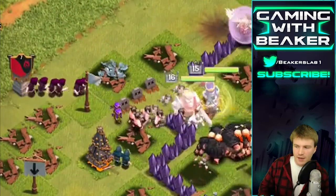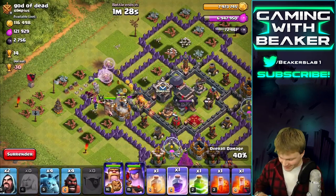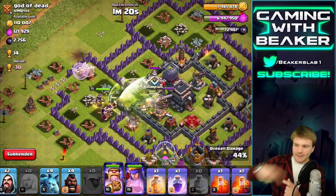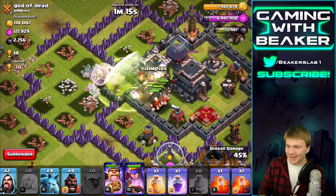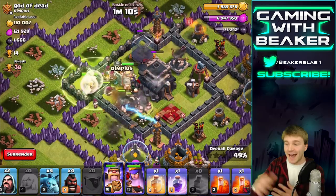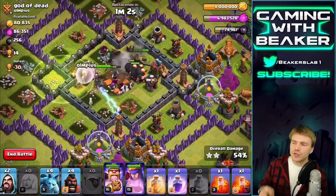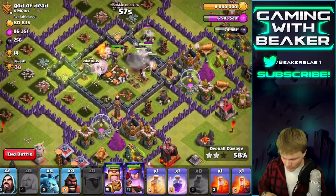Let's drop the clan castle - that should have some wizards in there. We're gonna stay zoomed out so we can see everything going on, because sometimes in raids you get too far zoomed in and can't see what's happening. Our healers are getting killed - can we kill that air defense? Get it! All right, we're in the middle now. We've got a ton of wizards, the king up front with the giants, they are killing it. I wish I had another jump spell to get out of the core.